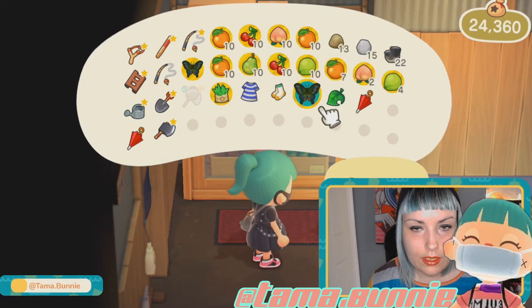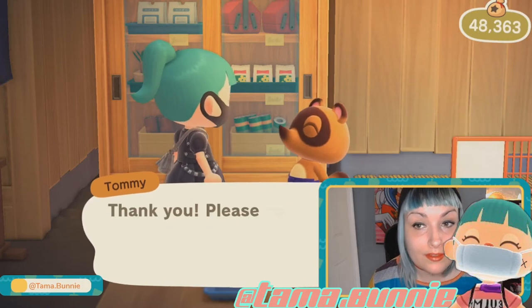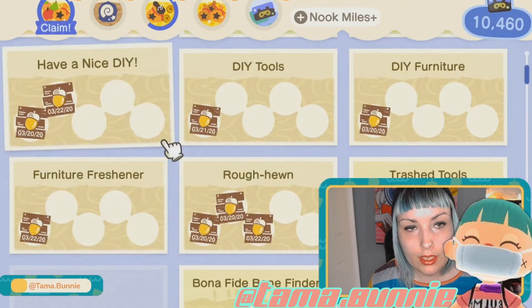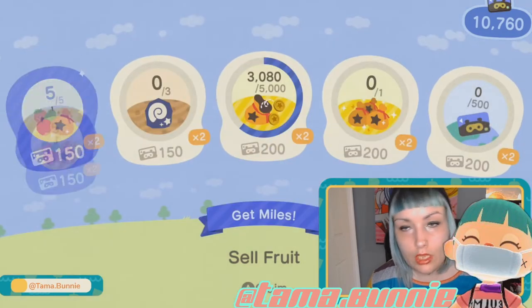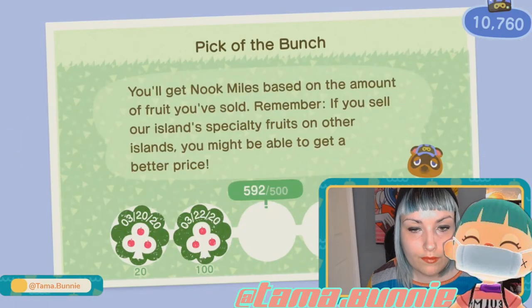I want to sell my crap. 40,000 bells! These are Nook Plus rewards — you get Nook Miles for it, so it's good. Pick of the bunch — look at that.